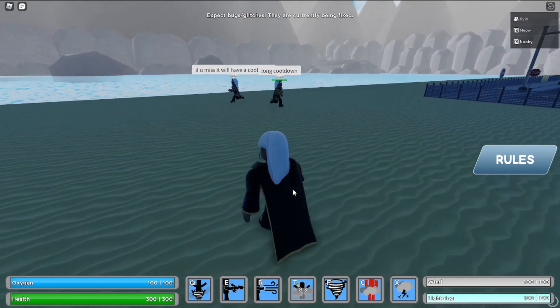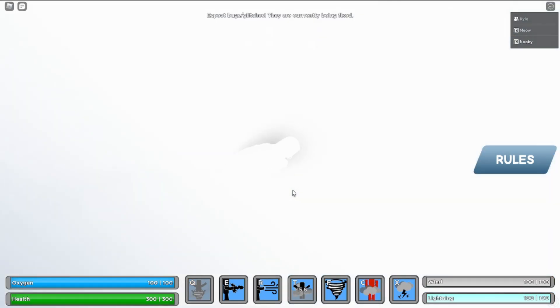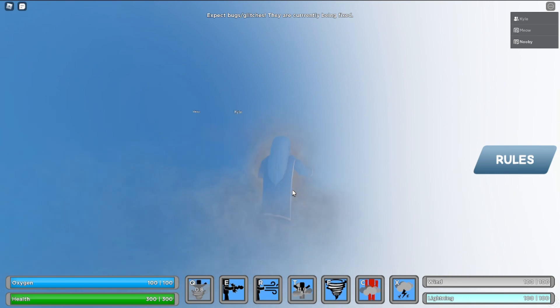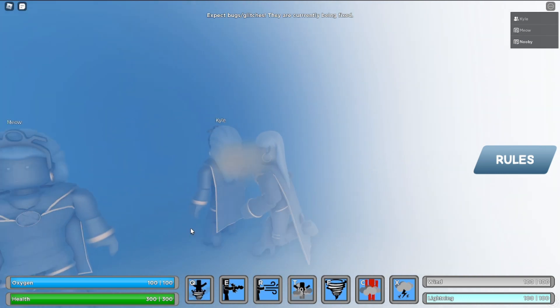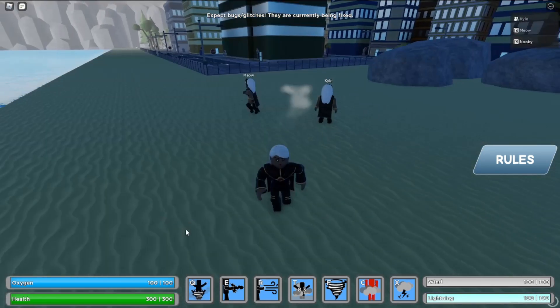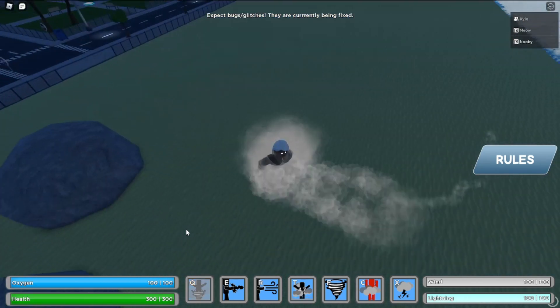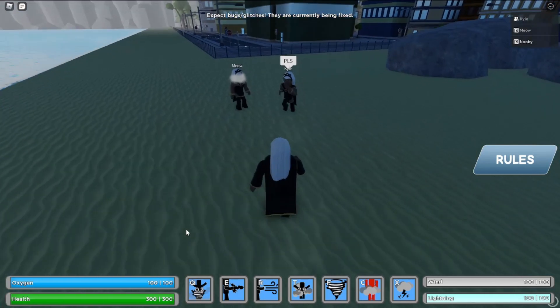The countdown for that ability is 30 seconds, which gives you a chance to run away, fly away, or just kill them. Honestly I would probably just run away.